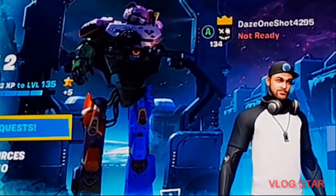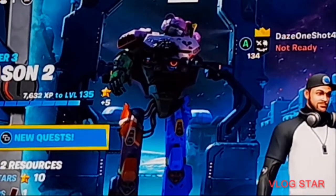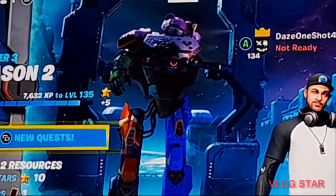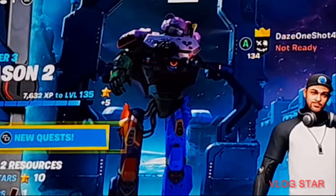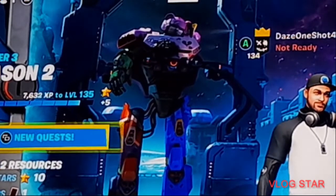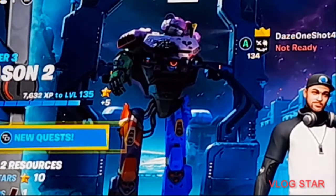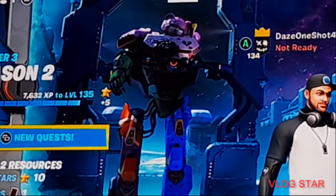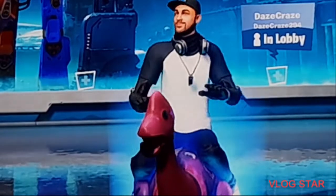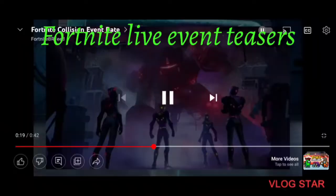There's a green one, a yellow one, a red one, and I think a blue one in the bundle. They're gonna be coming out in the item shop soon — I think before the live event. All I know for sure is there's gonna be the doomsday machine, the Collider, and the mech in the live event. Here's the video of the Mecha Team Bundle.